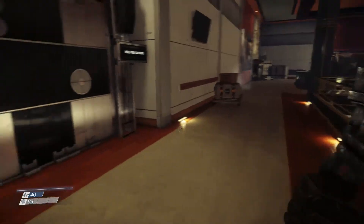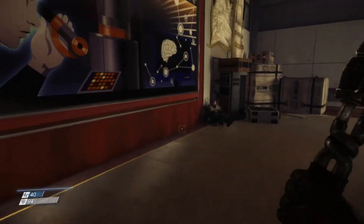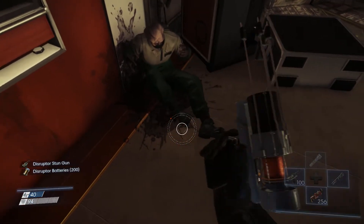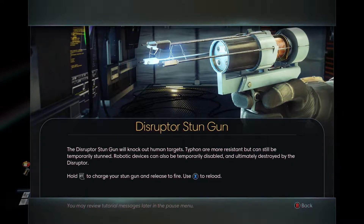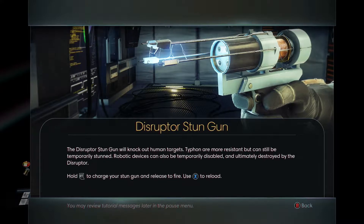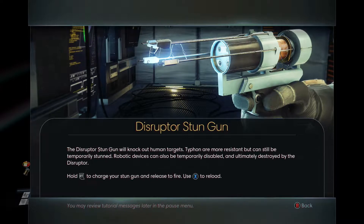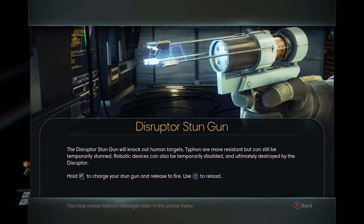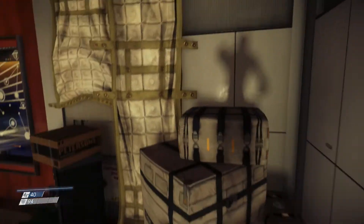Interesting that they decided a glue gun was the weapon of choice here. Disruptor stun gun — it'll knock out human targets. So we've just found our third type of weapon here.